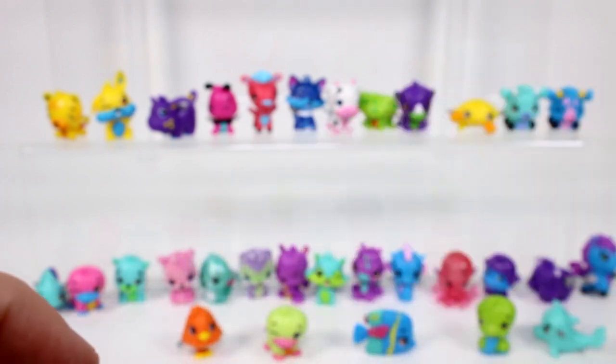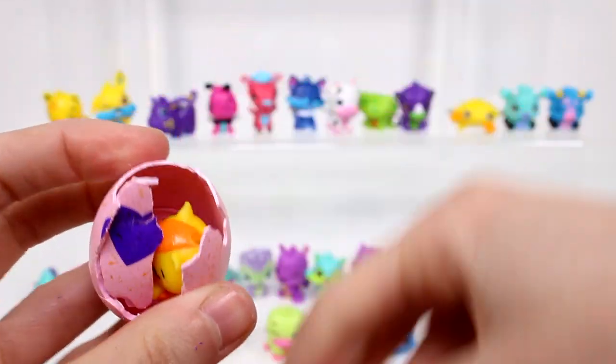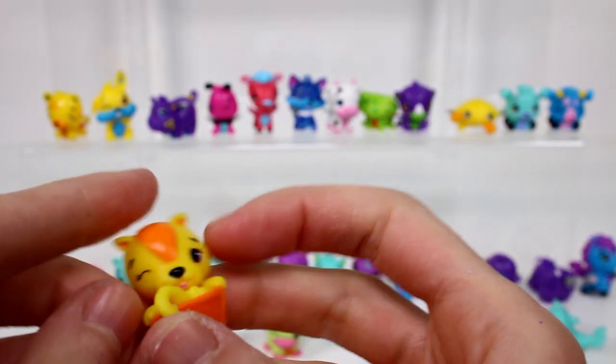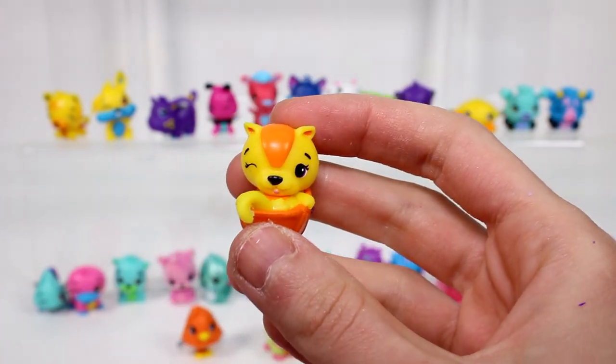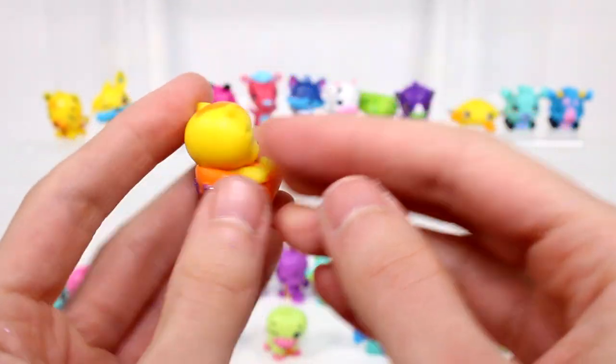For our eggs we have an orange one - let's see who we got from the desert. We have the armadillo - I dropped him in the pile of eggshells. This is Armadillo Lark and he is an ultra rare.